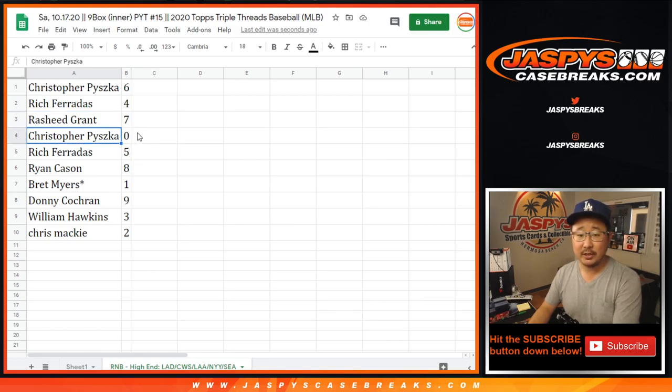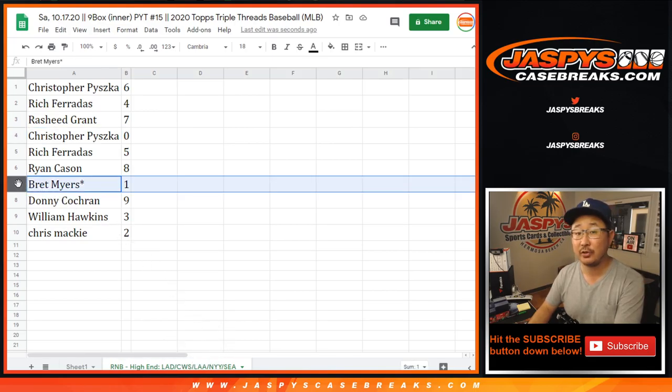Chris with six. Rich with four. Rasheed with seven. Chris with zero. So Chris, you'll get any and all — just like the description says — you'll get any and all redemptions for those teams down there, including one-of-one redemptions. Brett, you'll still get live one-of-ones. That's a good number to get too in Triple Threads.